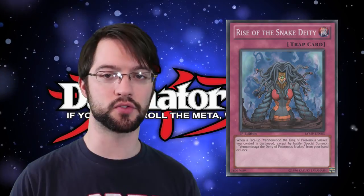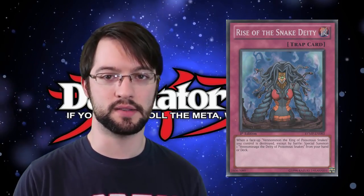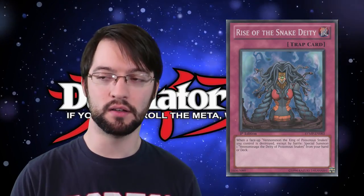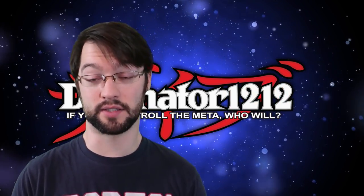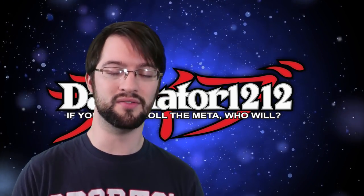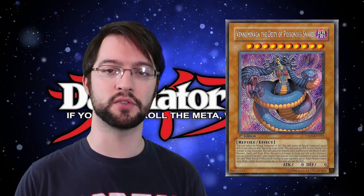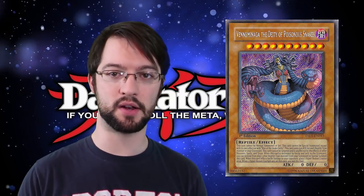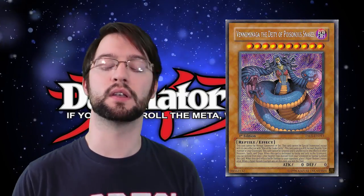When a face-up Venominon is destroyed except by battle, you can special summon her. He can summon himself back if he was killed by battle, so you can force your opponent to try to get rid of him by any other means. However, if your opponent has any knowledge of the cards at all, they're gonna know not to destroy it by battle. Sure, you somehow managed to cheese this thing on board and somehow also have the trap card — you've now managed to summon Venominaga. If you're going through all those hoops, you now have a monster that's nigh unkillable, that's pretty good, except by battle. If you don't have a very full graveyard and she's not very strong, your opponent's just gonna run over her.